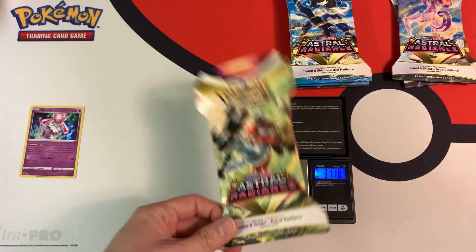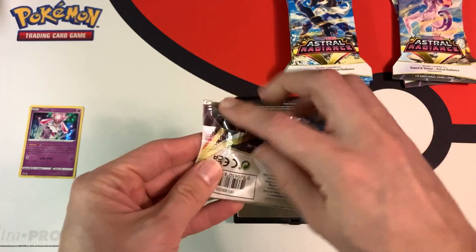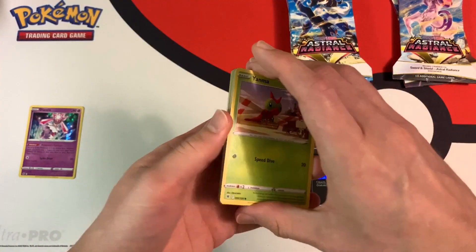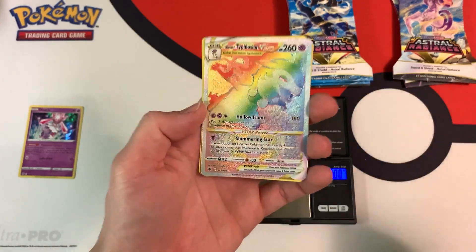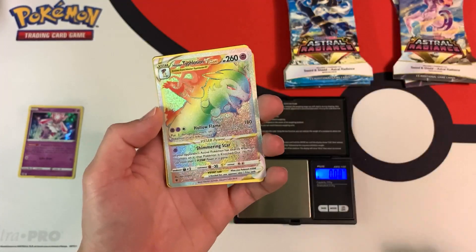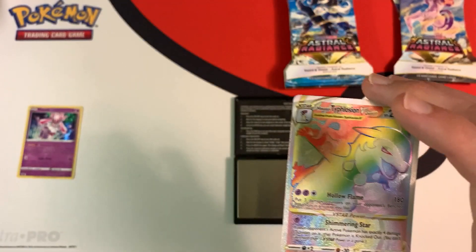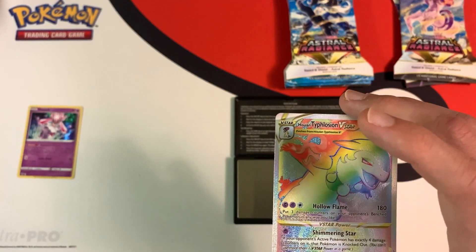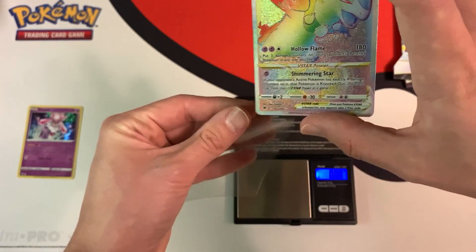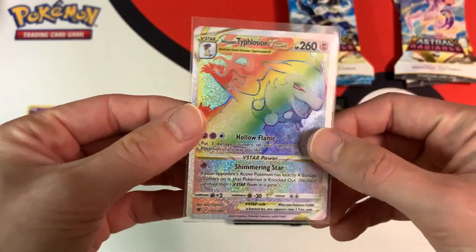31.18 grams, and the booster pack weighs 22.45 grams. I think we're on a roll — we have a black border code card. With... nice! Awesome! Oh my god, weighing might be possible here! We got a normal reverse holo and a Hisuian Typhlosion V-Star Rainbow Rare — awesome hit right there! So I was worried that you couldn't weigh this set, but it looks like we might be able to. Very nice looking card, and we still have a stack of heavy packs.